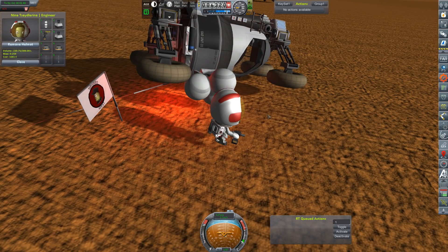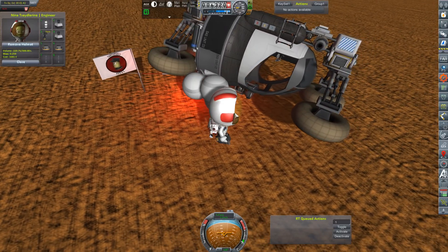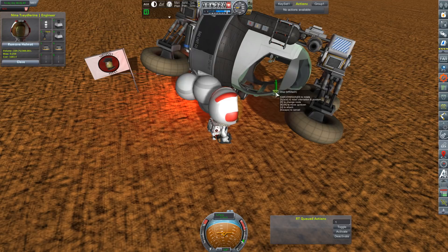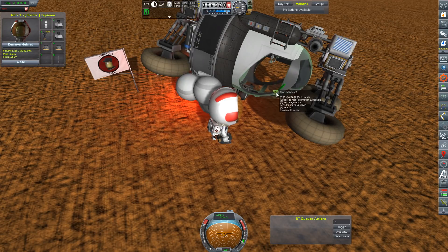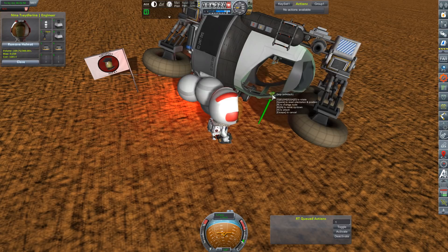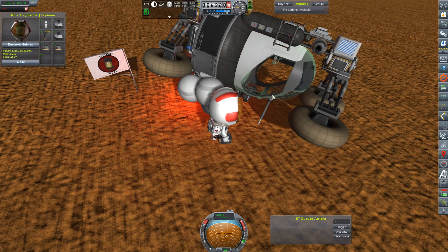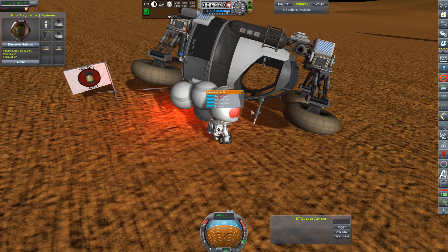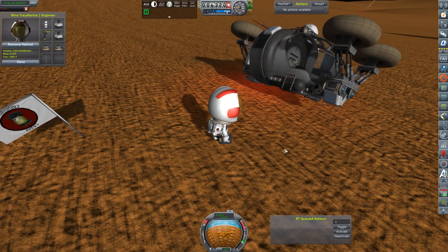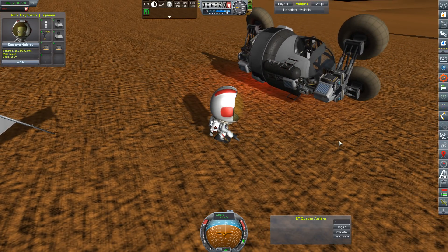So how do we flip this thing over? Let's take these antennas — they are deployable. They should be able to push the rover; I remember people in chat telling me that antennas would be able to move stuff. So we'll get one up here towards the front. Force open — oh! We took out the flag, but hey, look at that! That totally worked! That's perfect.